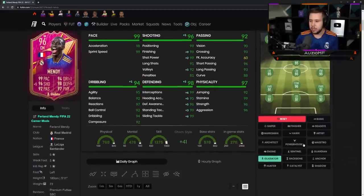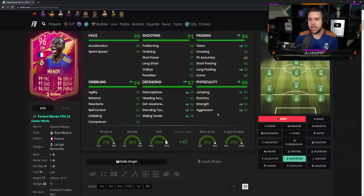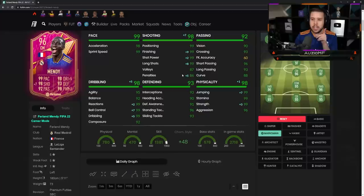Gladiator's all right — giving him the extra defending stats is going to be nice. Backbone chem style is also good but the thing I'm looking at is the long shots. Giving him the extra long shots is going to be incredible, and those defending stats, I feel like they're good enough. The way you want to use Ferland Mendy, him being 5'11 as well, you want to use him more attacking than defensive.